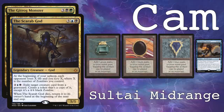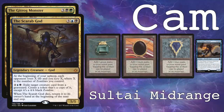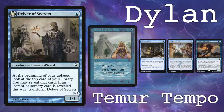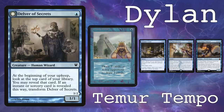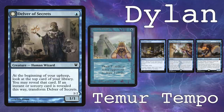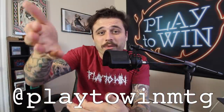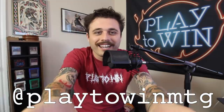I'm playing a BUG mid-range list that runs the three Moxen in the color combination. Each one of them are worth three points and I'm also playing True Name Nemesis to get me a total of 10 points. I'm playing a Temur tempo deck, running Ancestral Recall which is a seven point card, as well as True Name Nemesis, Dig Through Time, and Treasure Cruise as one point cards. If you want to check out a quick deck tech on this deck I did one on our Instagram.